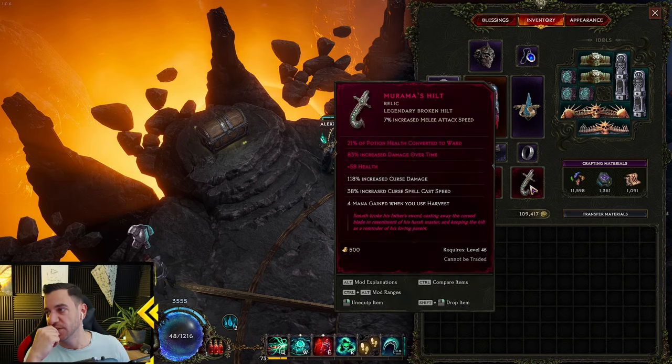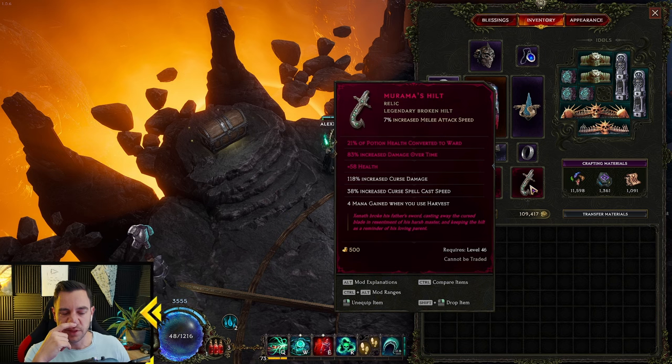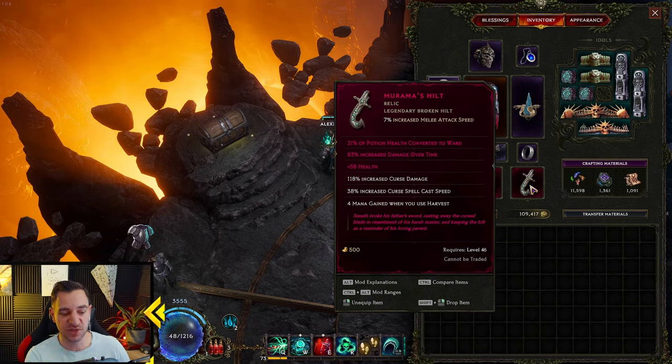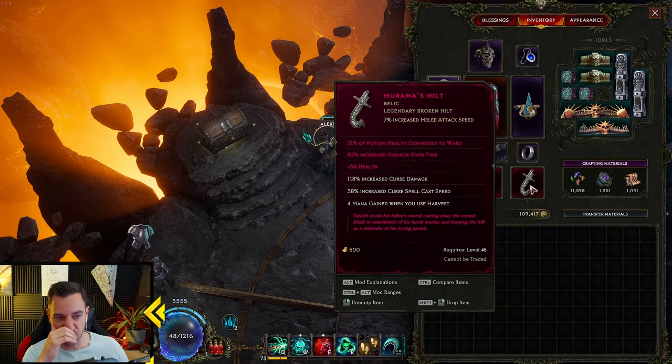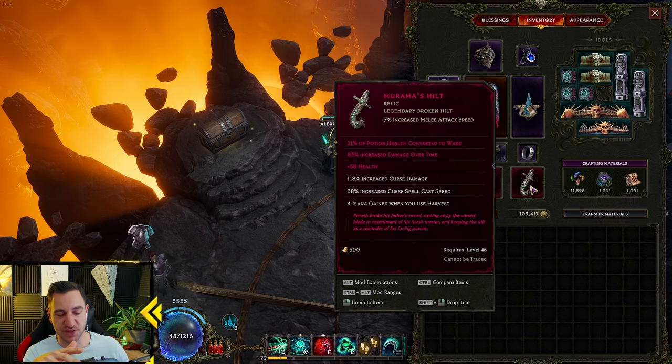Now this one is insane — you might not have it because I think it's quite rare. I made this into a legendary. Murama's Hilt: 118% increased curse damage. Remember, our Chthonic Fissure is a curse, as well as our Spirit Plague. Curse spell cast speed. Mana gained when you use Harvest — which is also auto-used by your Chthonic Fissure. It doesn't say 'when you cast it,' it says 'when you use it,' so I think this implies it also works when the Chthonic Fissure casts it. I also put health and damage over time on it — 83% increased curse damage. This is already insane.